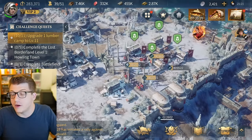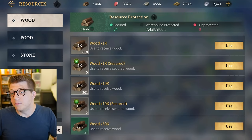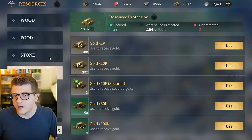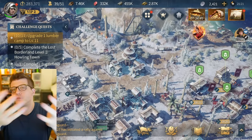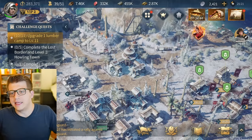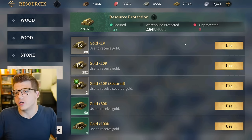It's important that as you're leveling up your Town Center you don't have too many resources exposed for plundering, because that's going to encourage other people to come and take your stuff while you're offline - and while they do that they might also kill off all your troops, which are very expensive to train. If you tap on the resources at the top you can see how much is protected by your warehouse and how much is unprotected. Having all your resources protected at all times is the ideal scenario.